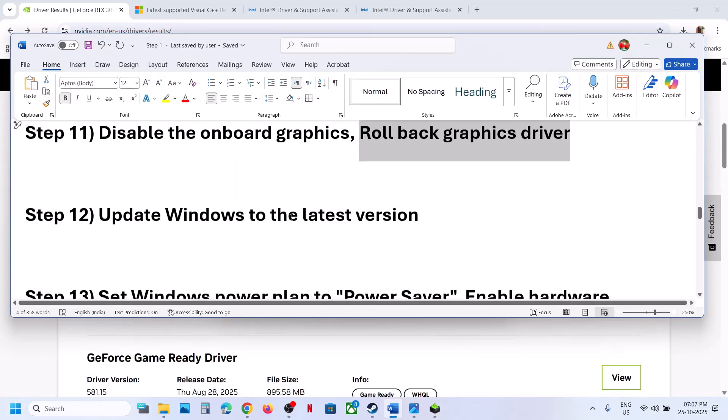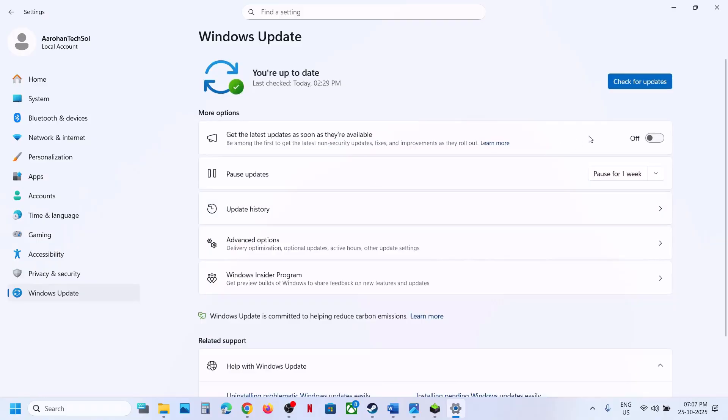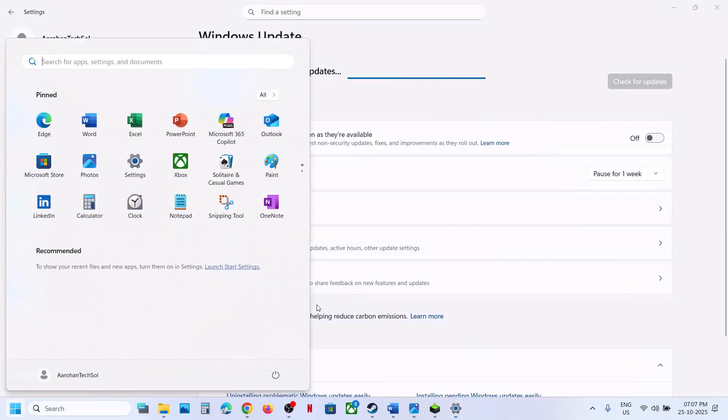Still not working? The next step is to update Windows to the latest version. Open Windows Settings, go to Windows Update or Update and Security, and click Check for Updates. Once all updates are installed, restart your computer and check.